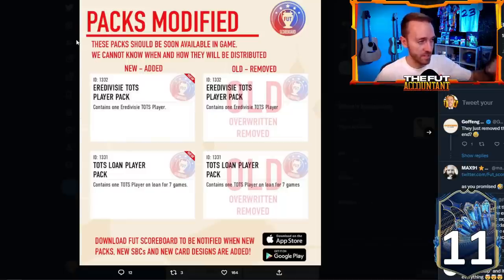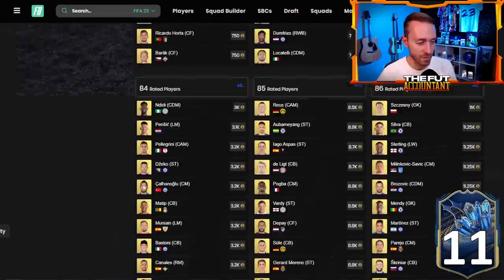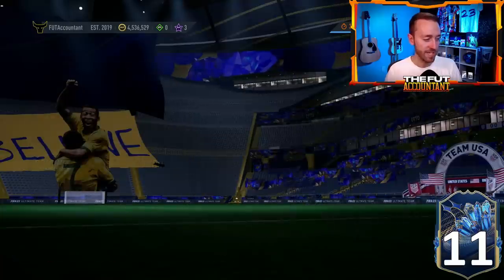We think today is Eredivisie TOTS guaranteed, tomorrow Community TOTS, with similar requirements to last year. If you haven't stocked up on some 82s, 83s, 84s — I know they're going up — and maybe a couple 85s, those should be SBCs coming pretty soon. Watch for panic selling on the main team cards that won't get packed much for a potential rebound.